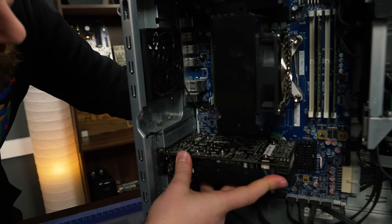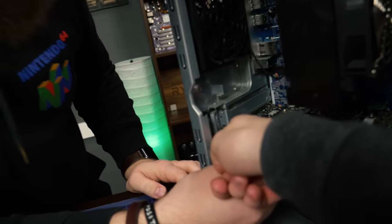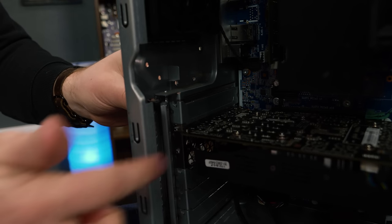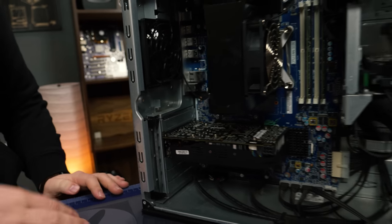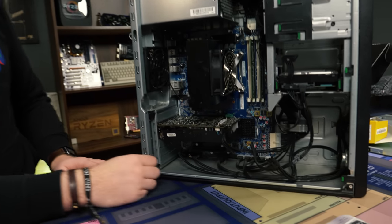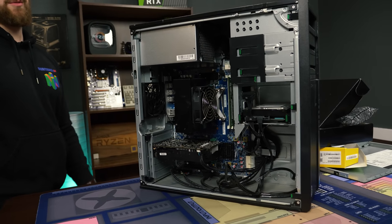Go ahead and slide it in. You've got to push it forward a bit — there we go, now it's locked in. Once you have those little locking pieces locked in, go ahead and click this back into place and you're good to go. All you need is power, and we have two options right here — we're just going to pick the closest one. Such an easy upgrade. GPU is in and ready to go.